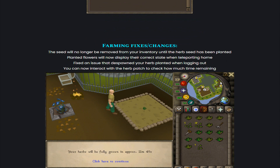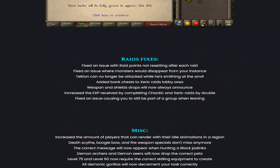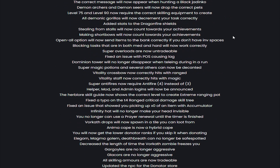There are also farming fixes and changes: the seed will no longer be removed from your inventory until the herb seed has been planted. Planted flowers will now display their correct state when teleporting home, and they fixed an issue that despawned your herb when logging out. You can now interact with the herb patch to check how much time is remaining. They also did some raids fixes — you can now raid properly — as well as many other miscellaneous updates.